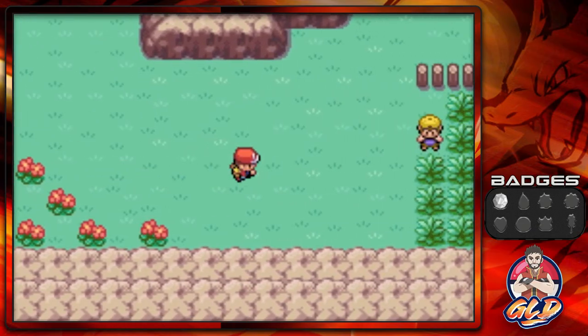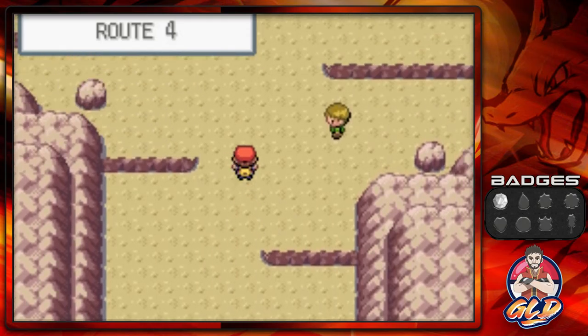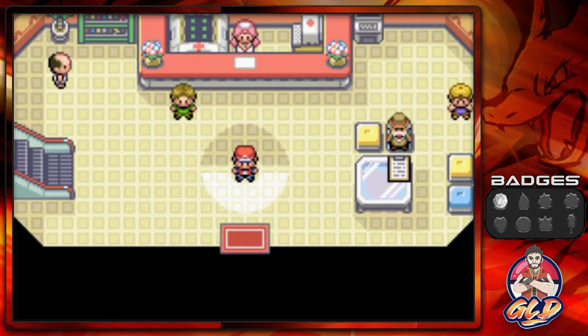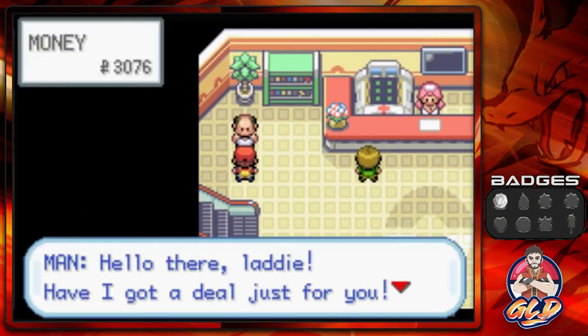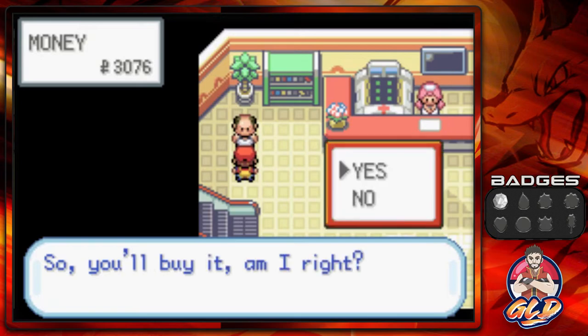The cool thing about Nidoran Female alongside Nidoran Male: level it up to level 16 and it evolves into Nidorina, while Nidoran Male evolves into Nidorino. Then you can find two Moonstones in Mount Moon to evolve them further and get your first fully evolved pokemon. Now here's something — this guy is selling a Magikarp for just 500 Poké Dollars.